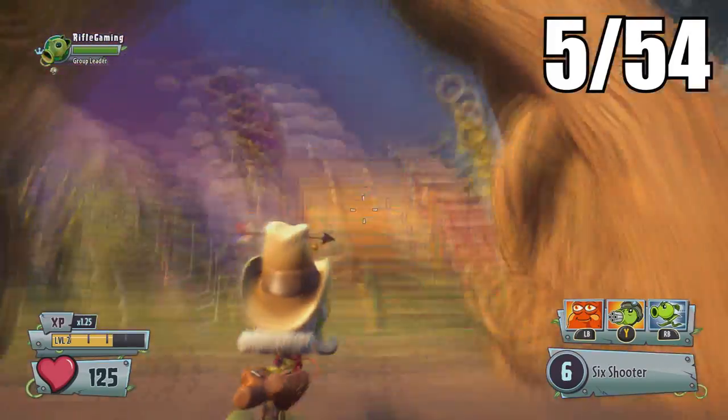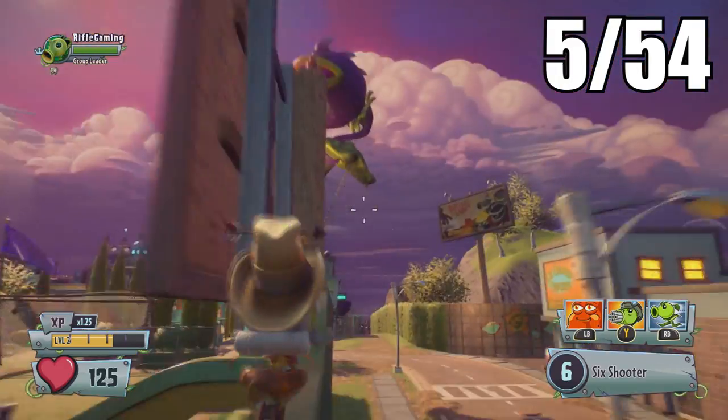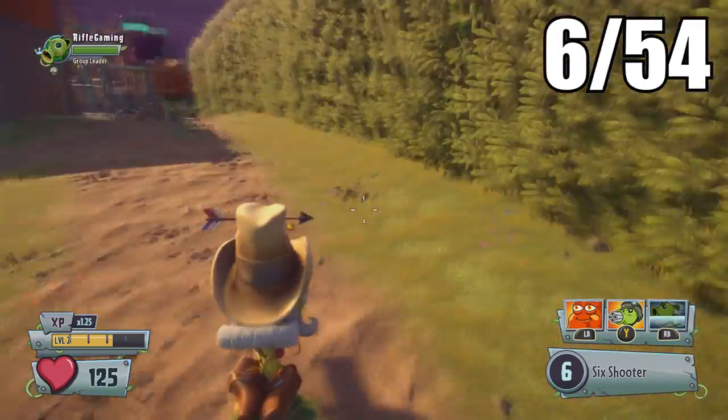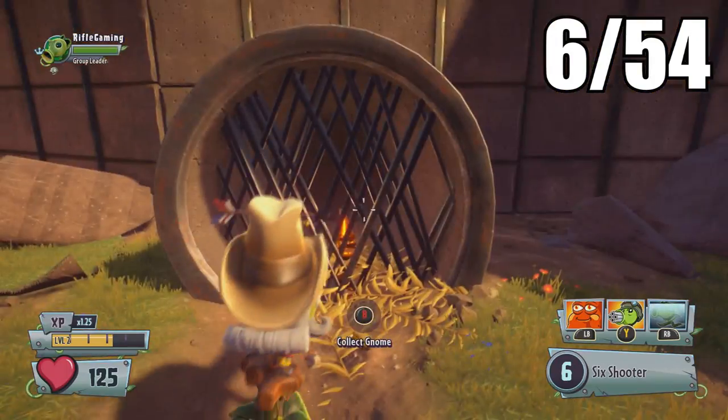Now let's make our way over to the EA Sports soccer field. There's actually one located on top of this billboard up here and it can be pretty tricky to get — I recommend a character that can jump higher, such as the Peashooter or Super Brains. From the billboard, head down toward the docks and you'll find a golden gnome inside this drainage pipe.